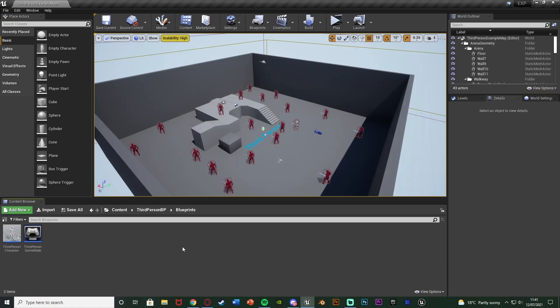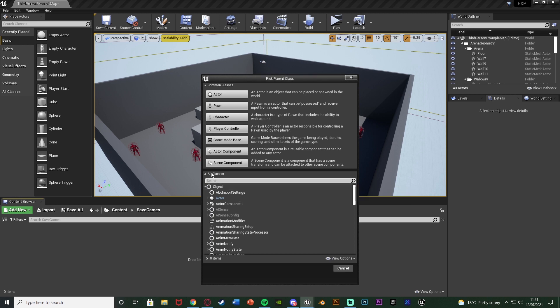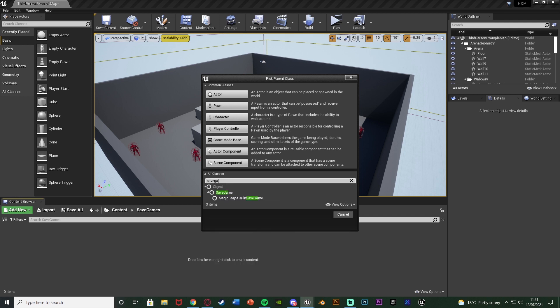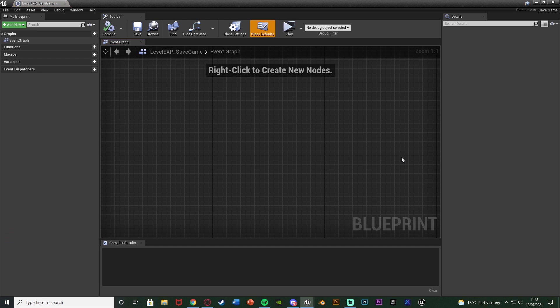This is going to be advancing upon my previous video which I'll leave a link to in the description below. The first thing we want to do is make our save game. For me I'm going to go to Content and I have a folder called Save Games. I'll open that up and make my save game in here. Right click, go to Blueprint Class, open the dropdown on All Classes and search for Save Game. Get the Save Game and hit Select.